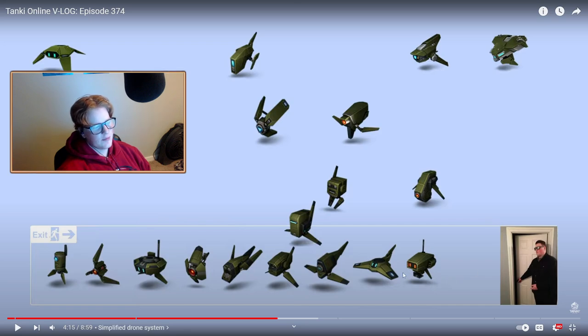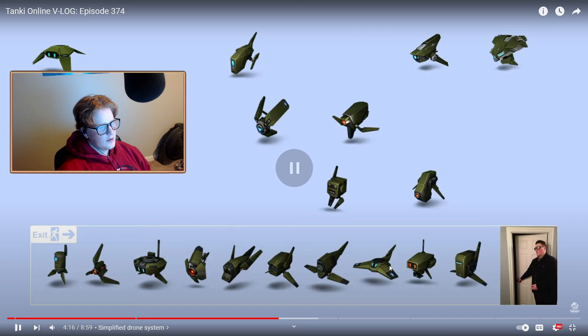Sprinter is probably my favorite drone that's being removed — I use it on my low-level account pretty often. Then Supplier, which just repairs the user and nearby teammates when you pick up a drop box or supply box. That one's kind of meh. Besides Sprinter, the rest of them — it's kind of like 'oh well.' Maybe Blaster was kind of funny, but that's about it.